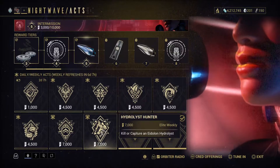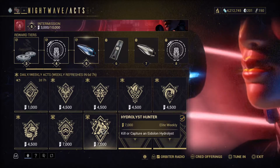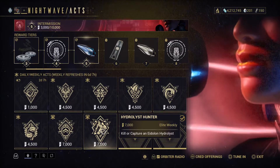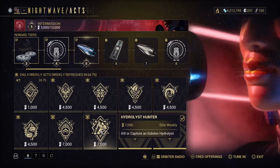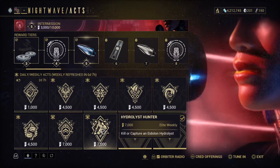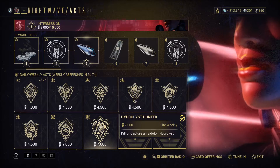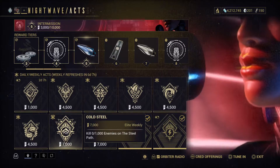Hello everyone, welcome to this week's episode of Nightwave challenges strategy and how you can complete challenges effectively. Let's go to the 7000 pointers — Hydrolyst Hunter. I have never killed an Eidolon Hydrolyst ever. I did it with a few other high mastery rank Tenno, so I can't give you any guidance on this one.